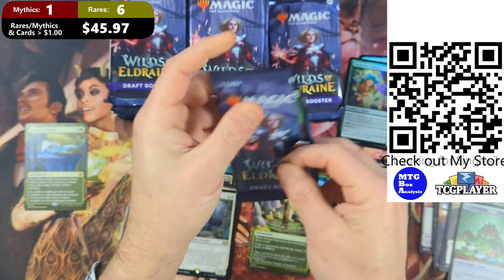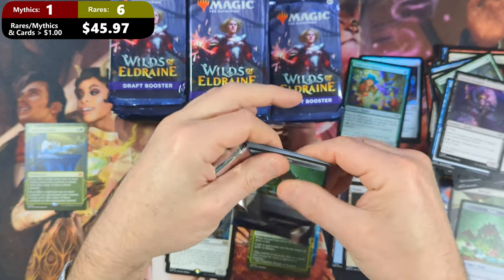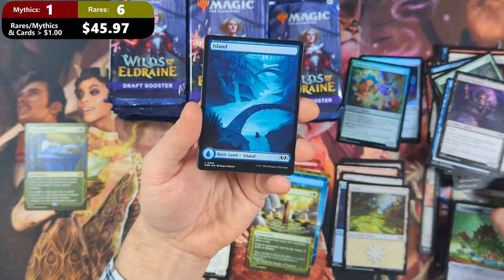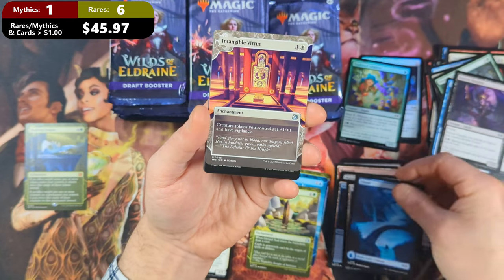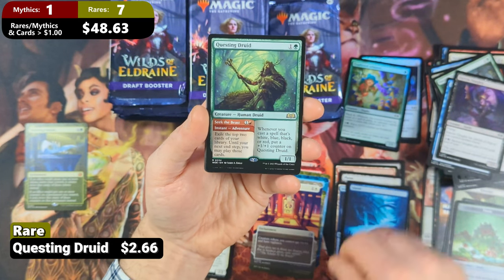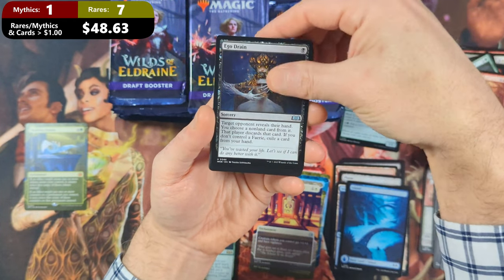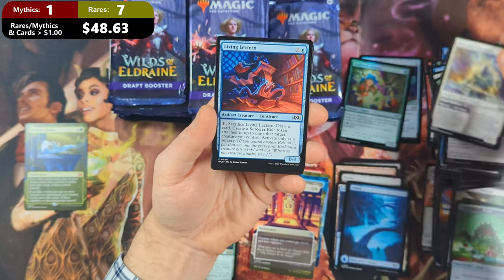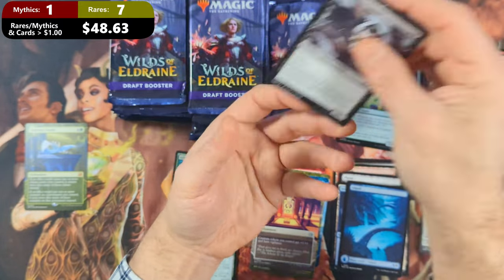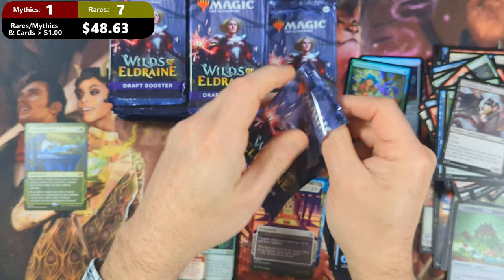I think we've gone through enough of the commons — let's go ahead and speed things up. Pack seven: we've got ourselves another Food Token with an Island. Then we're going to see an Intangible Virtue, then a Questing Druid — this time in non-showcase — with a Two-Headed Hunter. Then we've got ourselves an Ego Drain, Shrouded Shepherd. Not so bad of a pack — nice to see a Questing Druid, which is one of the good cards from this set.